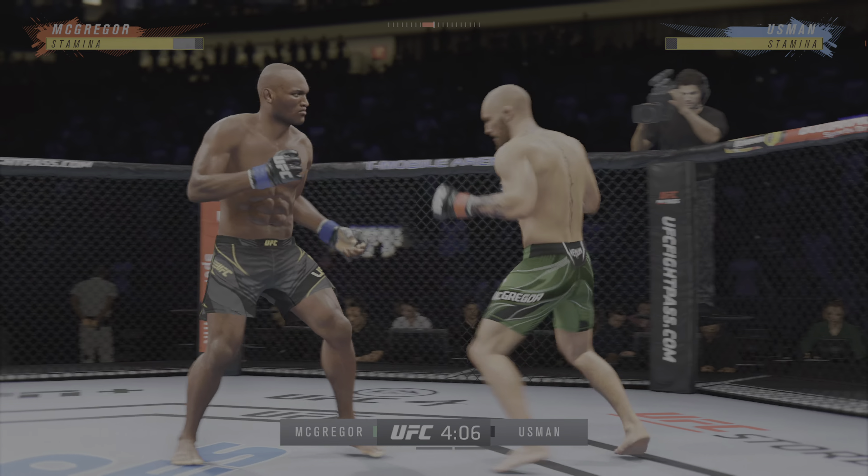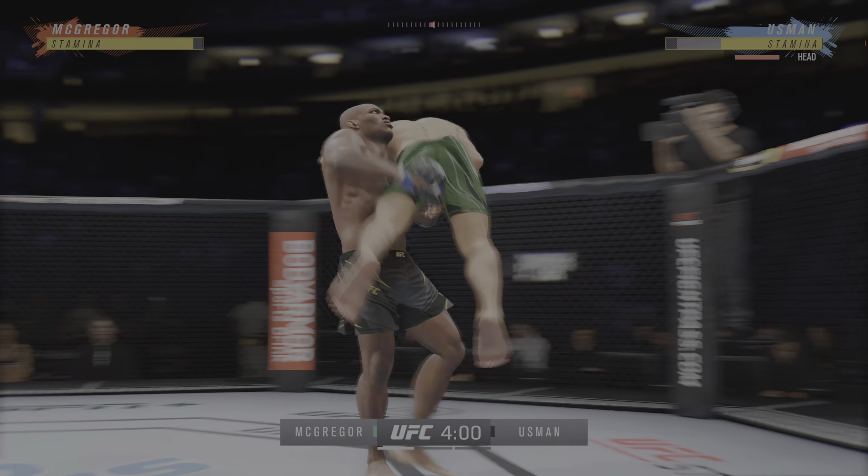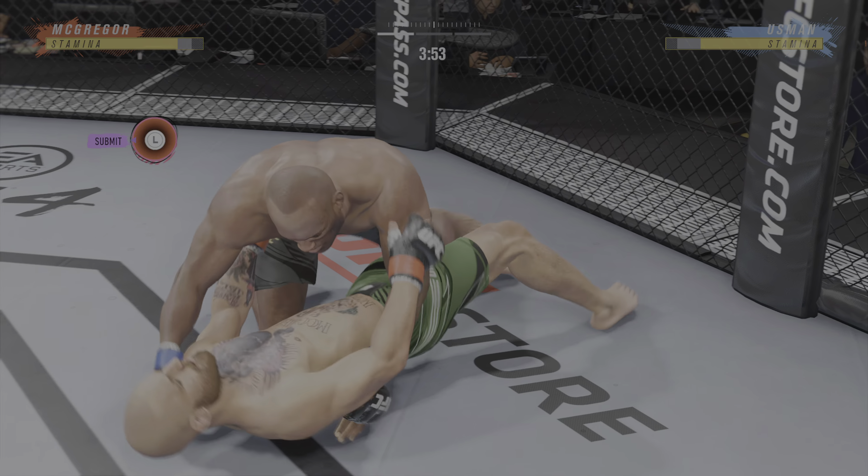Look at him chopping the wood with those legs. Quick entry here — nice single leg entry. Rotates the head outside to a high crotch. Big slam takedown. That was beautiful.